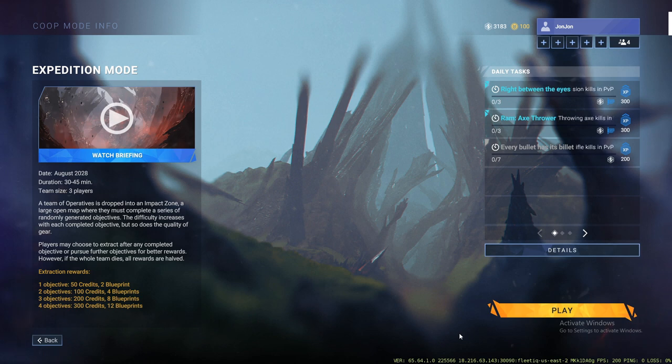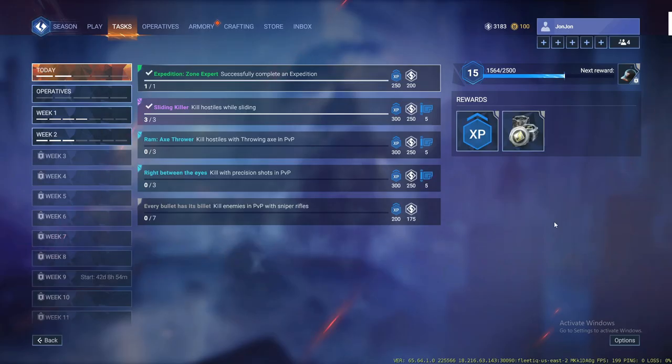I call them crafting materials — it's called credits in this game. It's the white stuff in the top right corner beside the premium currency. So what you want to do when you log on every time is check your tasks immediately. If you've only got like one hour to play a day, that's fine — you could probably earn a minimum of 50 blueprints every day that you log on in that scenario.